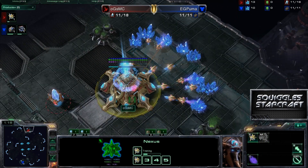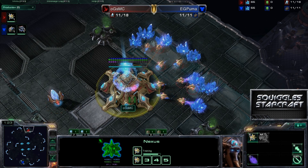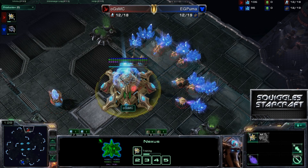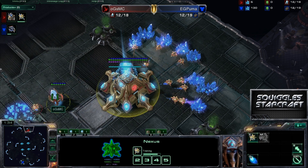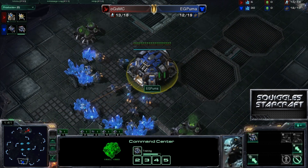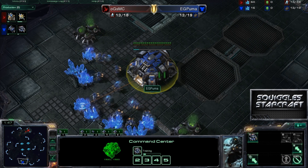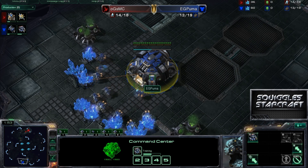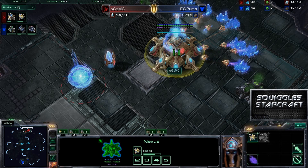Last game, if you guys haven't seen it, you should go check it out right now before you watch this one, because this is Game 2 and I'm going to spoil it: Puma won last game. He actually went all-in-ish kind of twice. The first time, he had a nice little contain slash push going on with siege tanks — looks like he had two or three of them — as well as a ton of marines. Didn't have stim, didn't have combat shields, didn't have 1-1, didn't have anything. They didn't even have a ham sandwich, but they just came to support their fellow tanks, and there were some bunkers that went down.